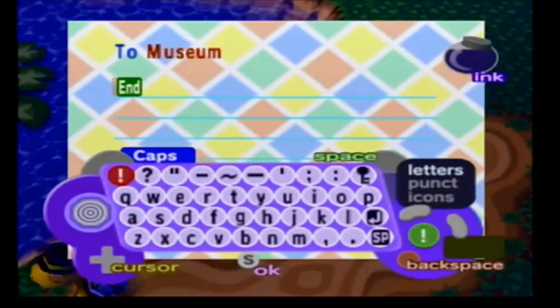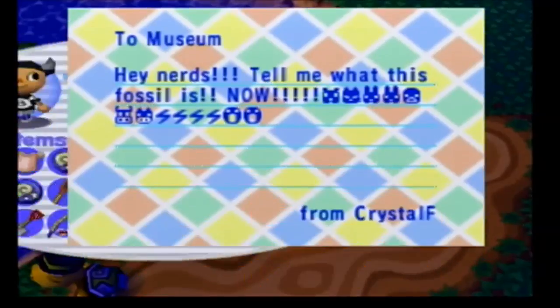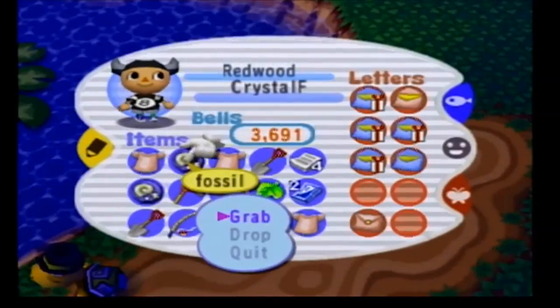Let's go ahead and write a letter to the museum. Hey nerds! Tell me what this fossil is now! Dog, cat, bunny, bunny, octopus, cow, pig, lightning bolt, lightning bolt, lightning bolt. Well, that sounds good to me — and official. Very professional.